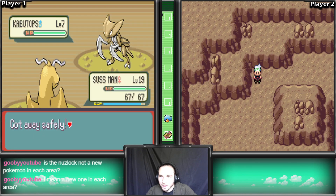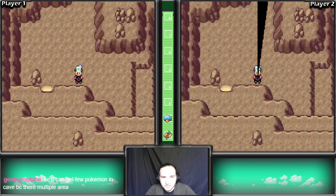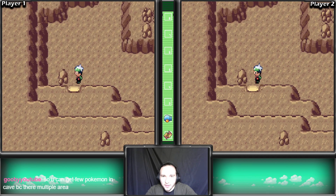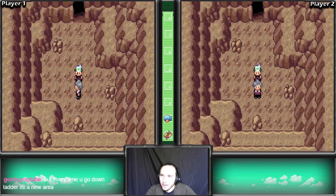Ah, Kabuto - that's cool. For the Nuzlocke I can catch the first Pokemon I see in each new area, but I already caught a Pokemon in the cave. Oh, double encounter at the same spot - Nuzleaf and Cacnea. Get out here! Wait, weren't both of those guys Dark and Grass types? What are the chances? Wait, could we catch a Pokemon deeper in the cave? Every time you go down a ladder it's a new area - wait, is that a thing? I thought it was just the first encounter the whole cave.